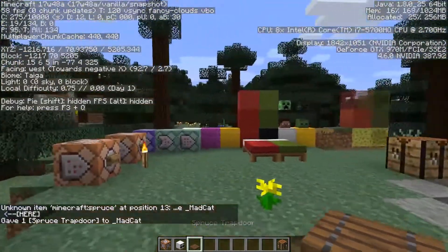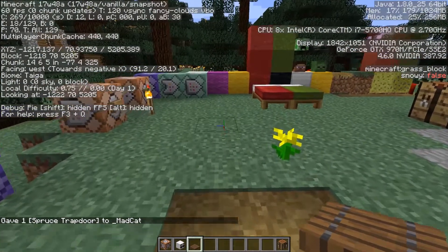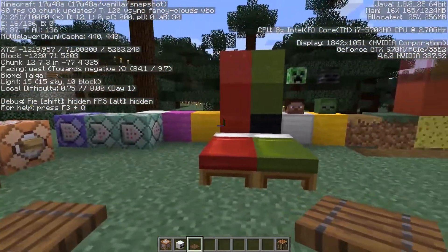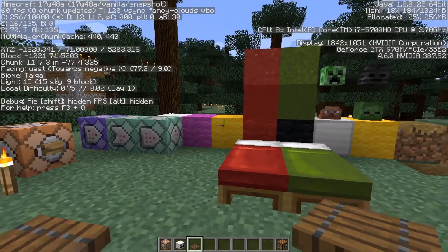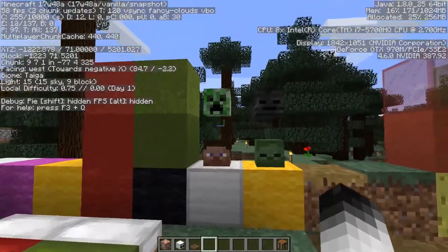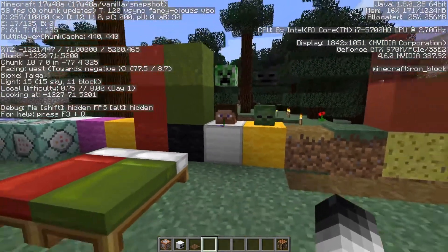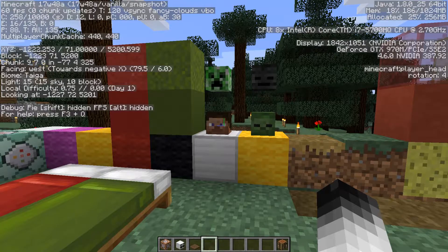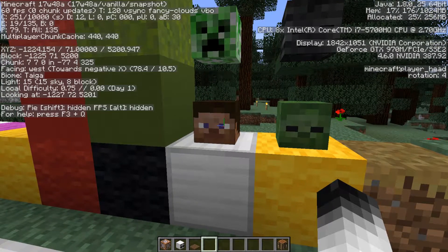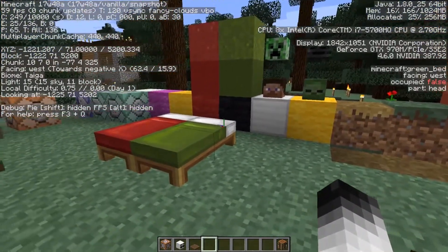Another thing that has changed: all those data values used to give colors or types to one block have been removed. Damage values, which is something that heads used to use, have also been removed - now each head has its own ID. To replace all of those, a new thing called 'properties' has been introduced. As you can see on this block, it has a rotation property - that's its property.